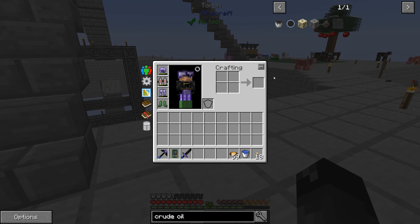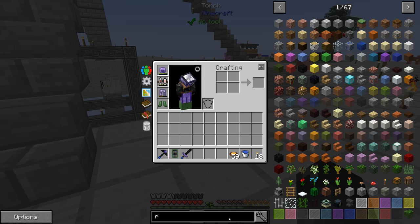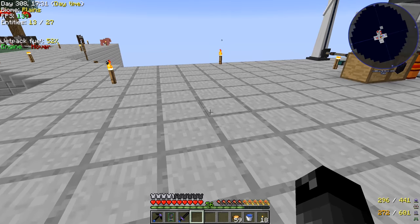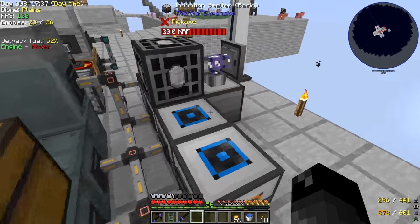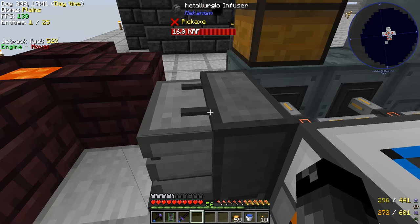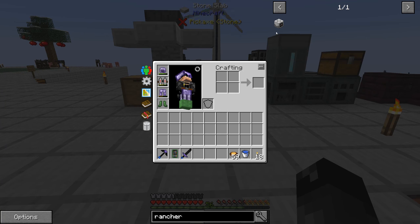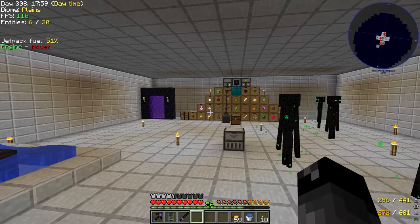In order to do that we need some way to get the crude oil out of that cow, and our go-to for that is the Mine Factory Reloaded rancher. The rancher requires a machine chassis, a basic capacitor, and a Z-Logic controller, which requires a slice and splice. We have not made one of those at all. It does require a zombie head — let me check if we collected any from our mob farm.